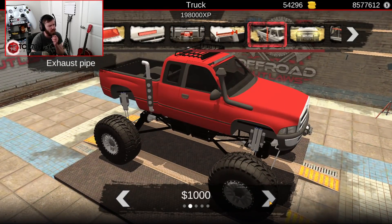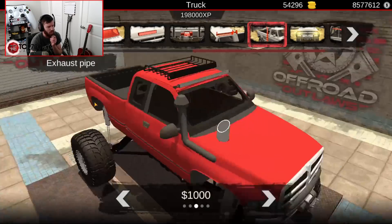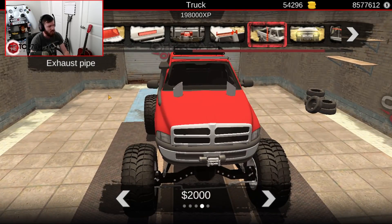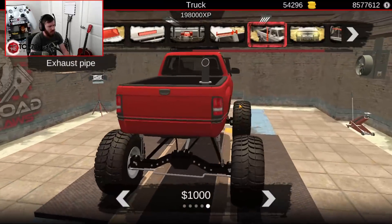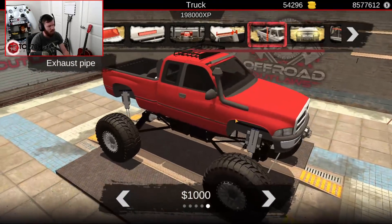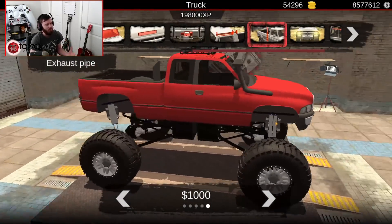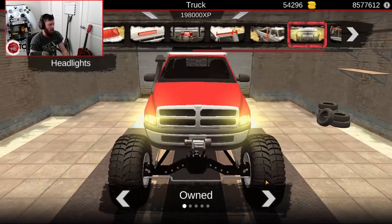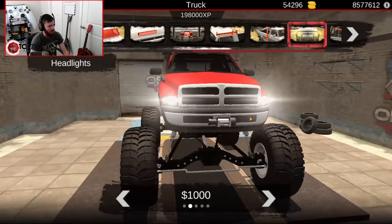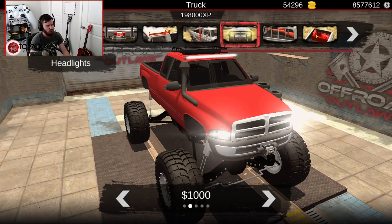I'm curious what might look better — that hood stack is big, they really made the hood stacks huge on this thing. I think I might do a stack in the bed, because there's just something that works about a second gen with a stack in the bed. White HIDs for sure.